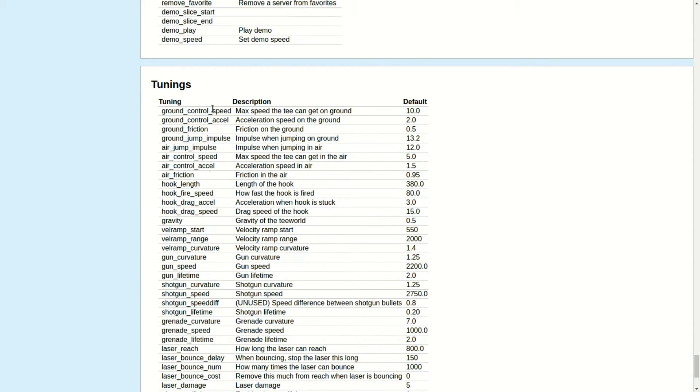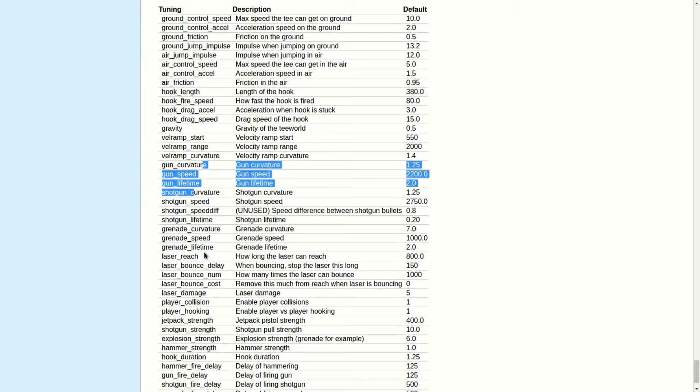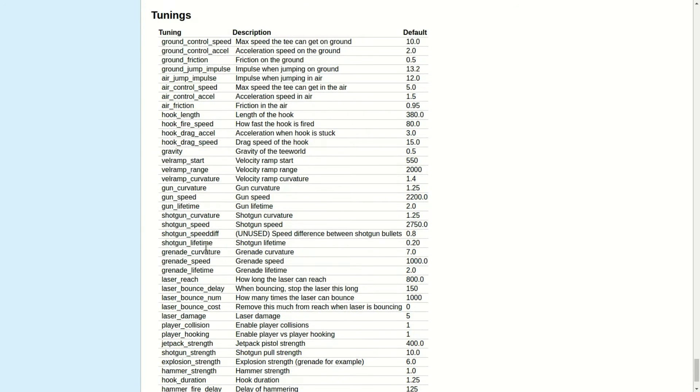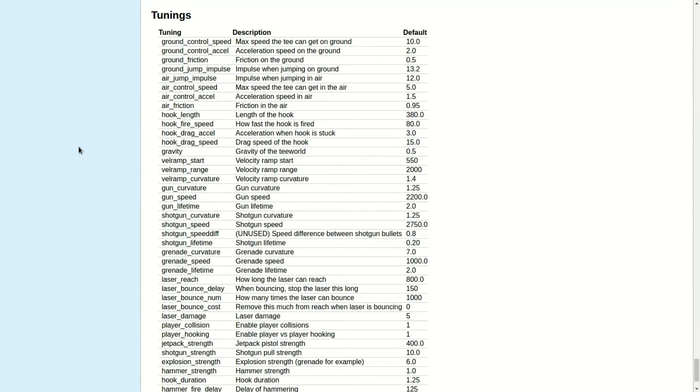You can change a lot of things: speed on the ground, acceleration, friction, and even weapon settings like the gun, shotgun, grenade, laser, rifle, explosion radius, the jetpack, and player collision. You can basically change everything you want, making very special maps. That was everything — I hope you enjoyed, and I'll see you next time! All links are in the description, bye!